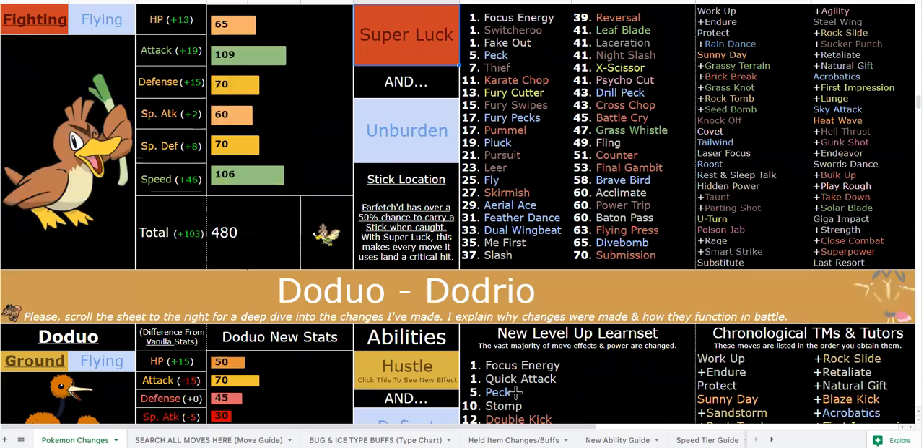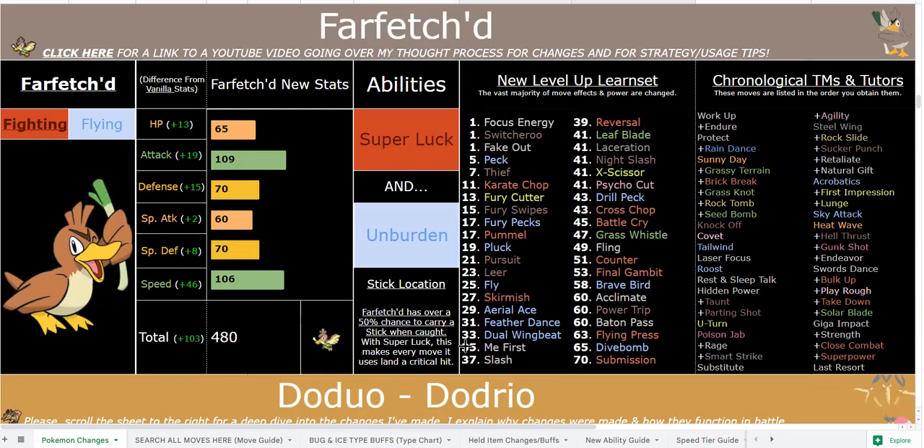First things first: Fighting/Flying typing — that's not anything new, it's something people have always suggested and it fits very well. That's a great offensive dual-type combo. Previously the only one was Hawlucha, but there are two new ones now — one is Farfetch'd, and the other I'll keep a secret, but you can probably guess.